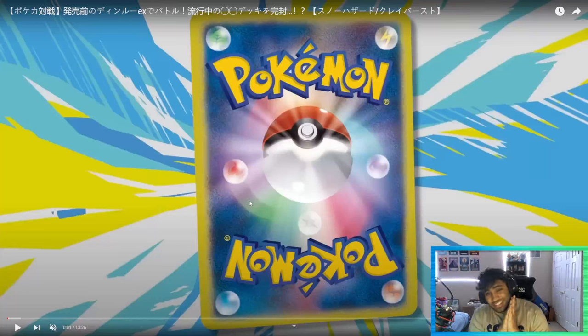What is up, everyone? Today we're going to be looking at Ting-Lu EX, a new card coming from the Snow Hazard Clay Burst set. Ting-Lu EX says: as long as this Pokemon is in the active spot, opponents' Pokemon that have any damage counters on them have no abilities.